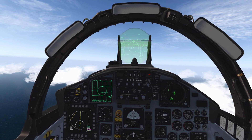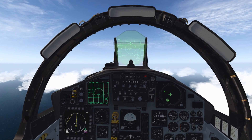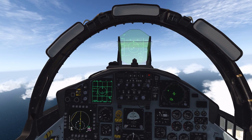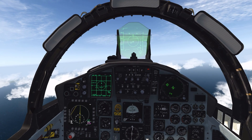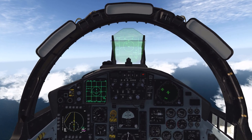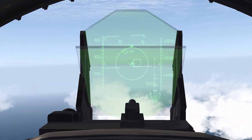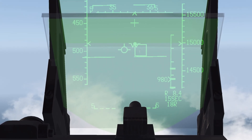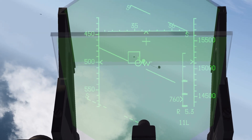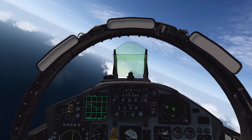STT can only engage one target at a time, but it's the most accurate way to send an AIM-120 at your target, and it's also required to use AIM-7s. So we're going to press and hold weapon release, put the target on our HUD, and speed up and watch the missile impact. We got a hit — that's STT mode.